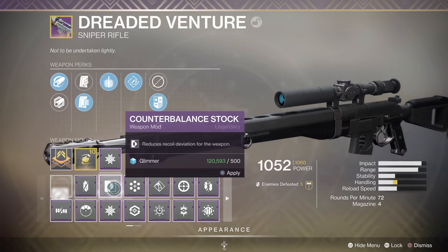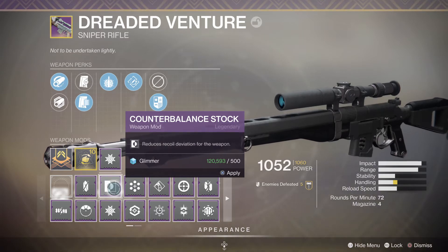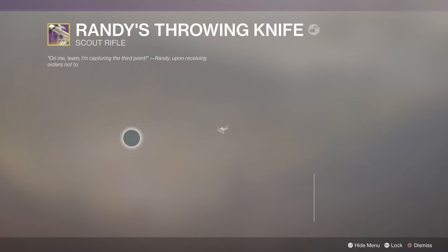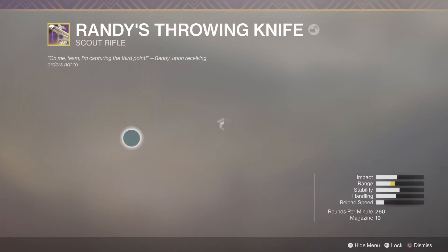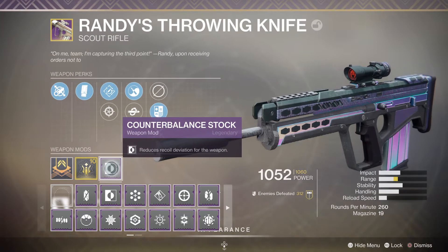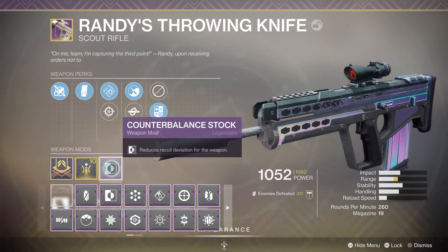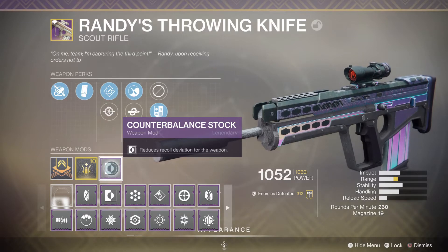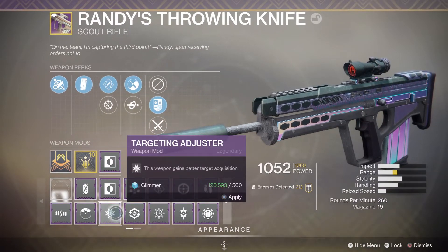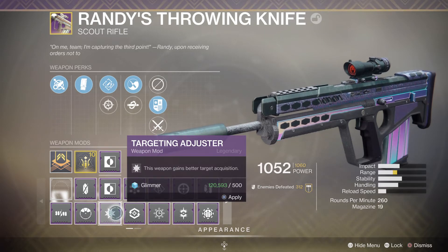Counterbalance Stock is better if you're going against PvE bosses using your sniper, or on a scout rifle - because the scout rifle fires lots of single shots, it brings your recoil up and back down again. I've got Counterbalance Stock to stop the recoil deviation because firing quickly ends up moving the aim up to the sky. You could swap that out for the Target Adjuster to bring everything back in for the first shot.